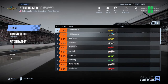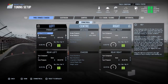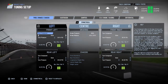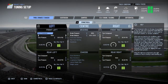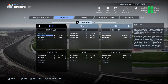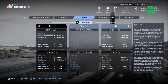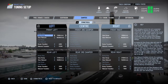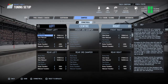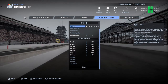I did a few races already in the Ginetta so I made some changes to the setup — tires, brakes and chassis. I think I adjusted the tire pressure slightly on the front just to stop the overheating. Suspension is pretty much default. The dampers I was having real problems with — the back being really twitchy — so I increased the rear compression and decreased the rebound, which seemed to help a lot stabilizing the car at the rear entering corners.